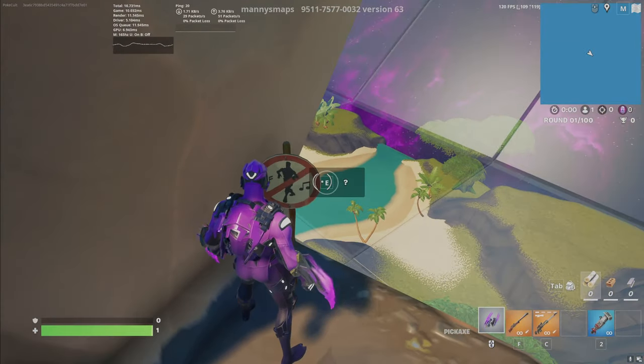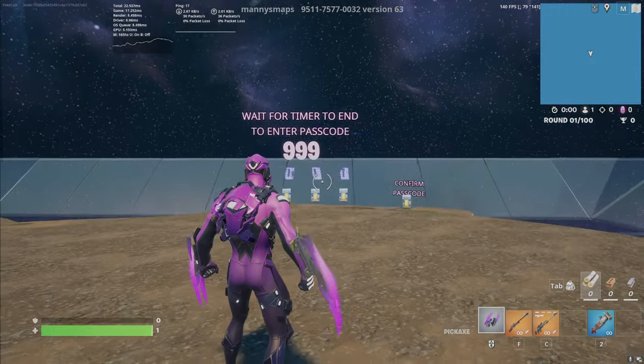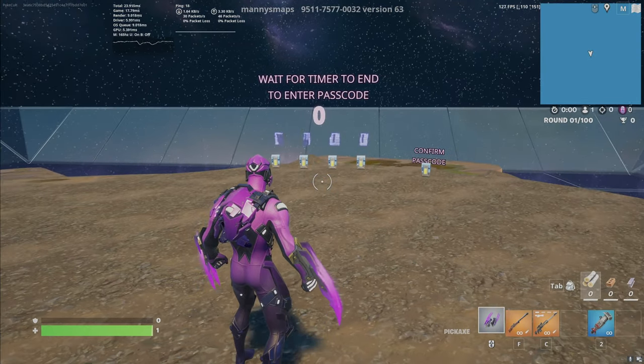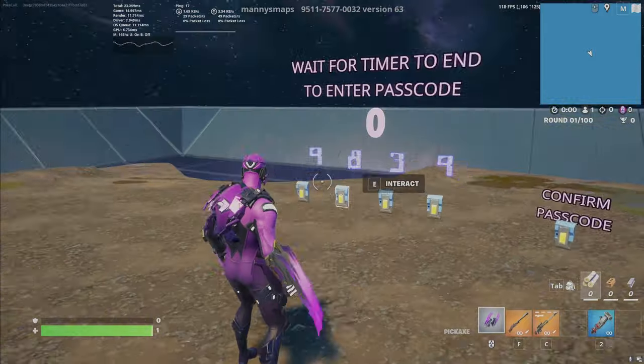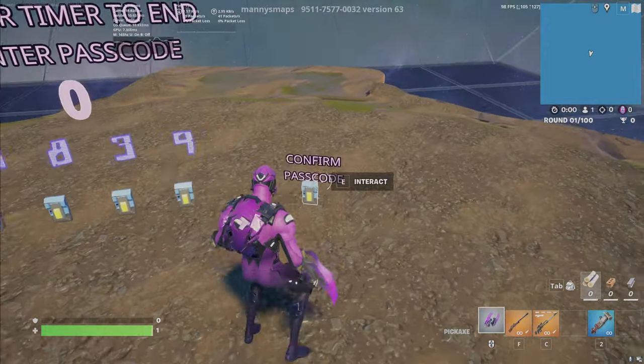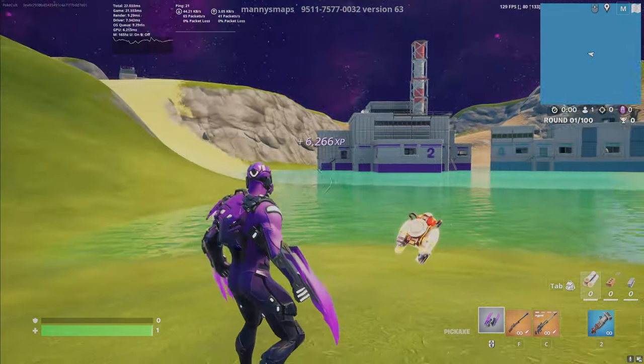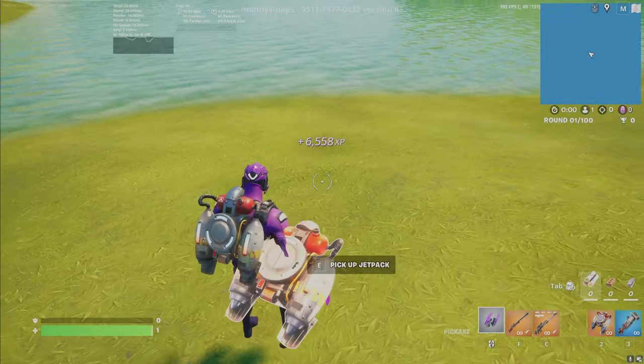Cancel out of that, and a button should appear. Click on that button. Now we have to wait 15 minutes. Once we're back, I'll tell you the code to get in. Once you hit zero, come over here. You're going to put in this code — 9839 — and come over here and click confirm, and you should be teleported here and the XP should start automatically. Grab yourself a jetpack, and I'll tell you what to do next.